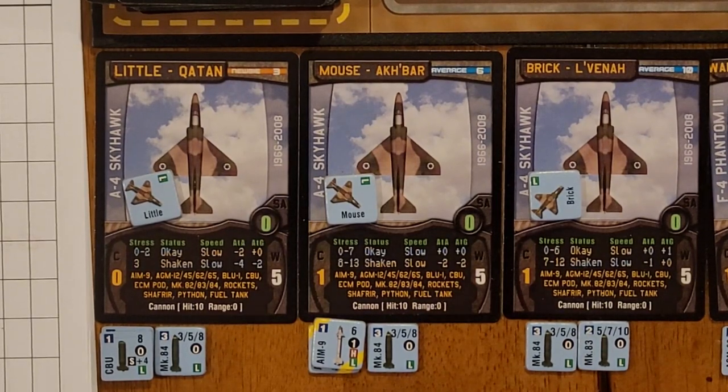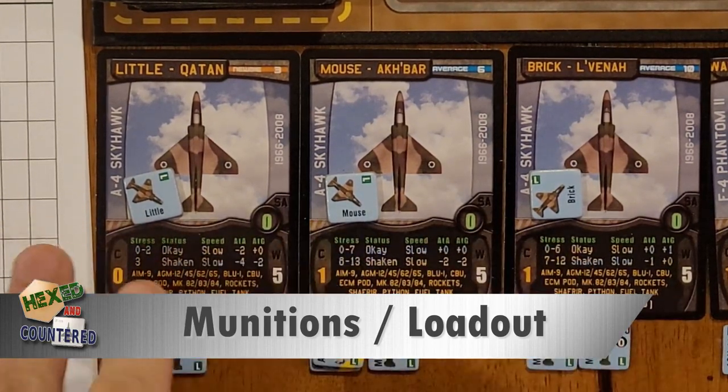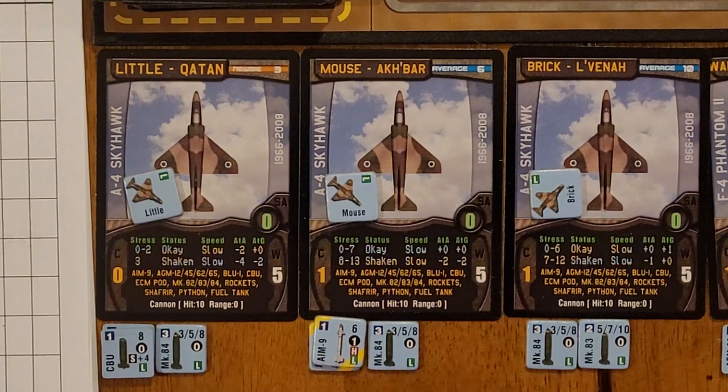Okay, so here we see our loadouts. I'll do the Skyhawks and then the Phantoms. We've got Little, Mouse, and Brick all flying A-4 Skyhawks. Little's got two cluster bombs at one weight each and a Mark 84, which is three weight, for a total of five. Mouse has two AIM-9s - the only air-to-air missile an A-4 can carry - so he's carrying two Sidewinders and a Mark 84 iron bomb. Brick has the Mark 84 as well as a Mark 83.